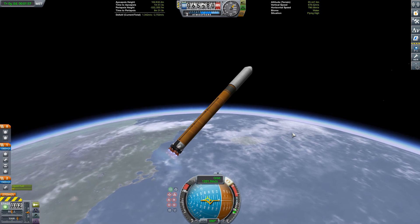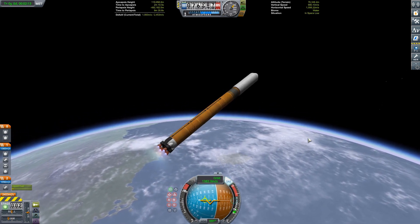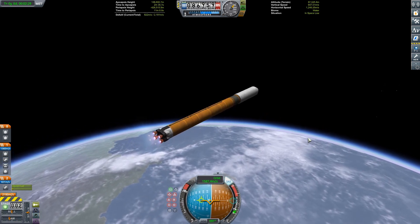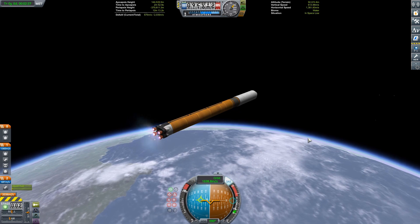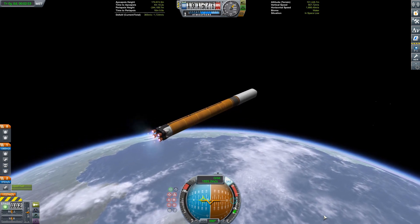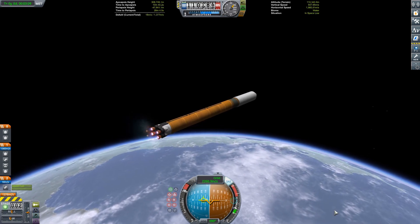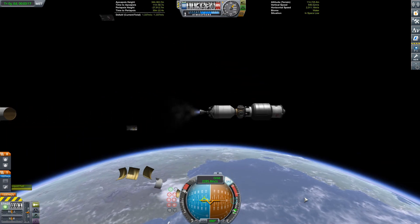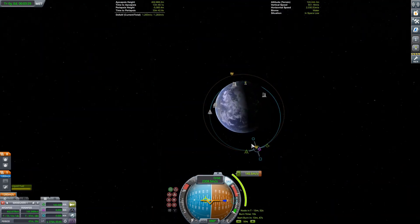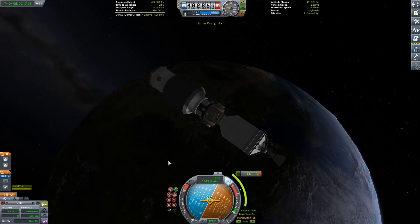The purpose of the orbit is to ensure the space station is in constant communication with Earth at all times, so it never passes behind the Mun. Unfortunately, in KSP the Mun's sphere of influence is not big enough for an orbit like that to be possible, so we're just going to replicate it as best we can with a highly eccentric polar orbit.